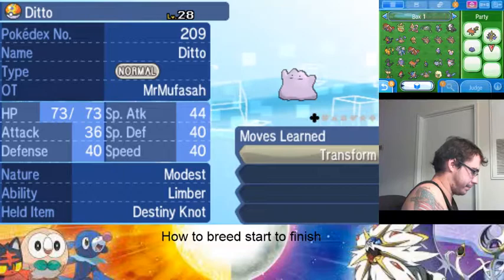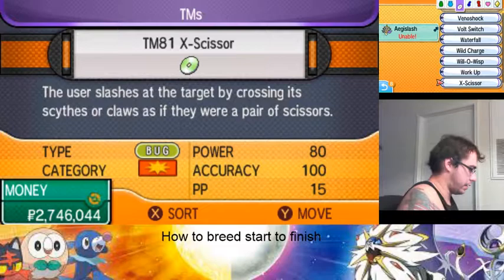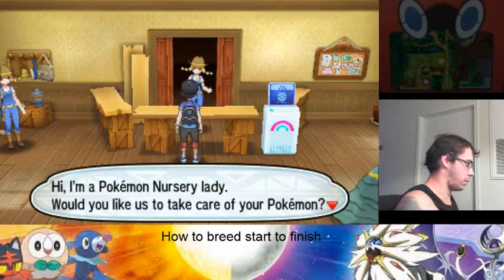Go ahead and put an Everstone on whatever Pokémon you want to keep the ability or nature of — you put an Everstone on it and you're more likely to get both. I like to go: if we're doing an ability, I'll breed for the ability and the nature at the same time. Usually I'll do the nature first and then go worry about the ability.